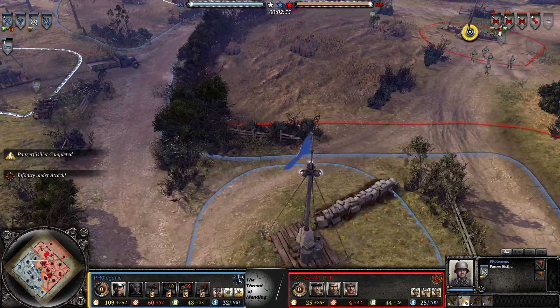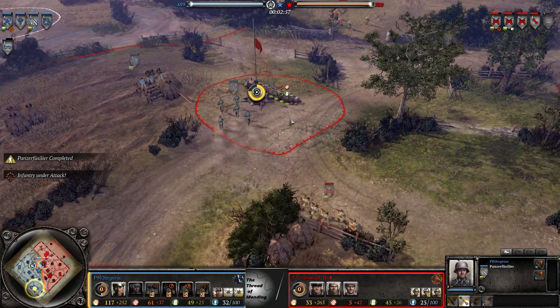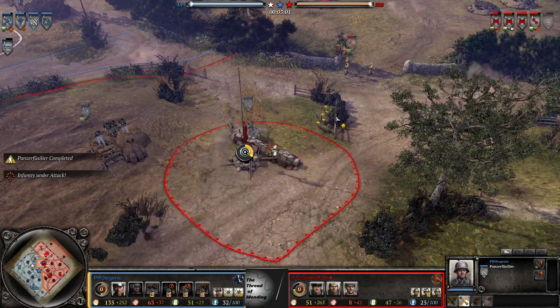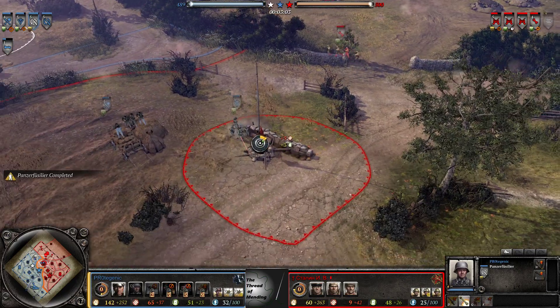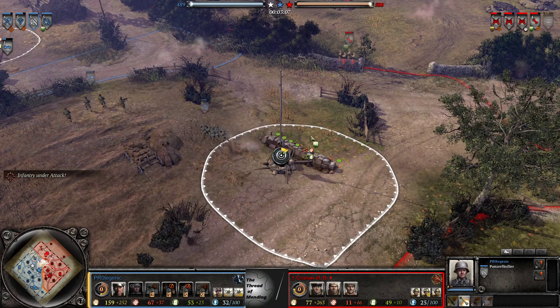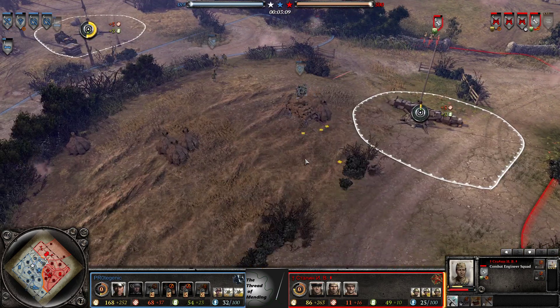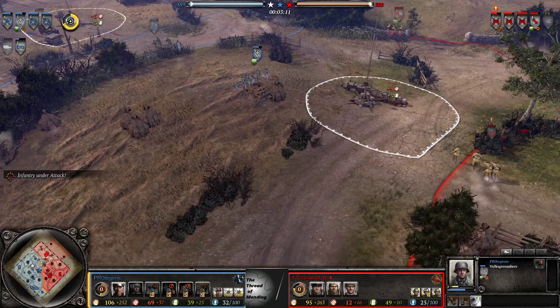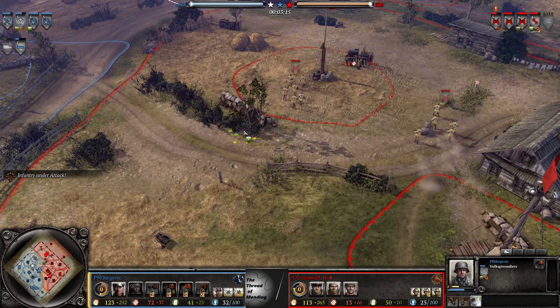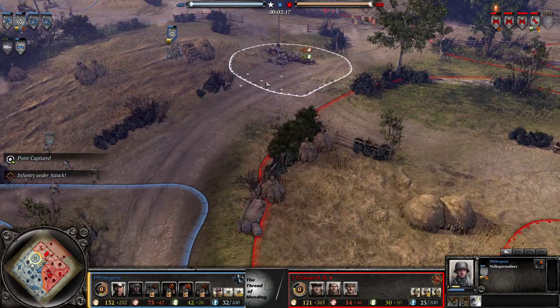Works good — chilling around the corner, classic Band of Brothers style when your enemies are just behind that wall. Engineers getting some nice free veterancy with that low amount of health, they might actually get some kills. Protogenic very nicely goes for the cutoff here and does get it.